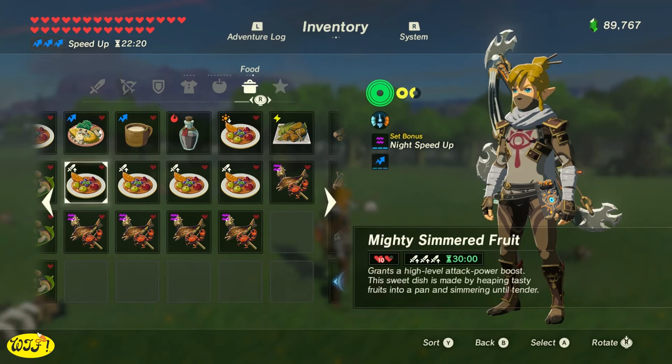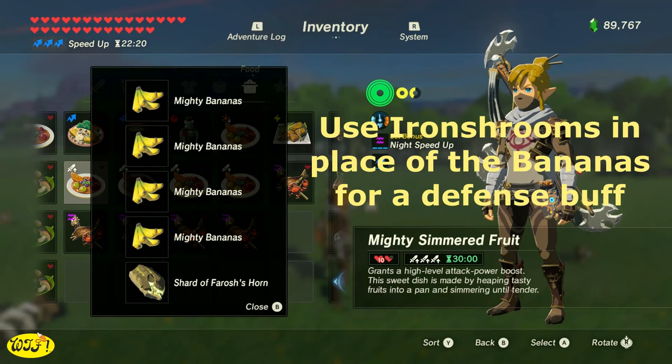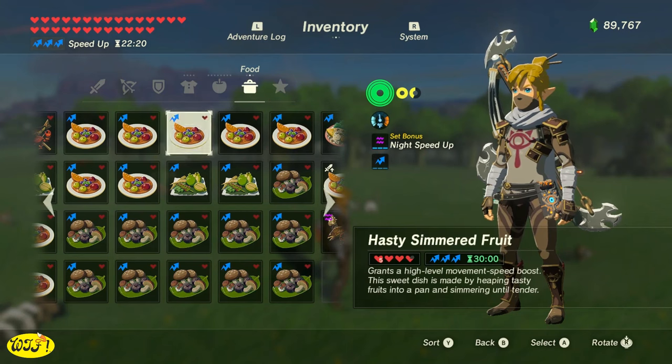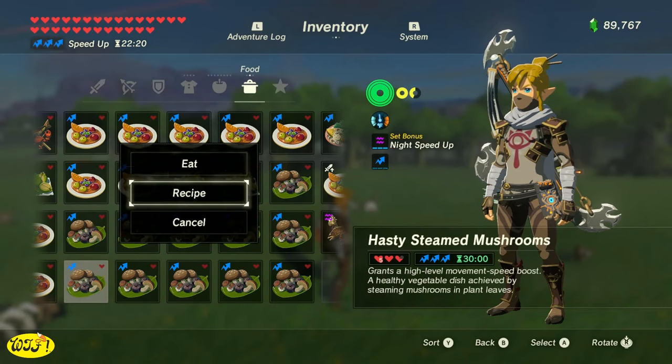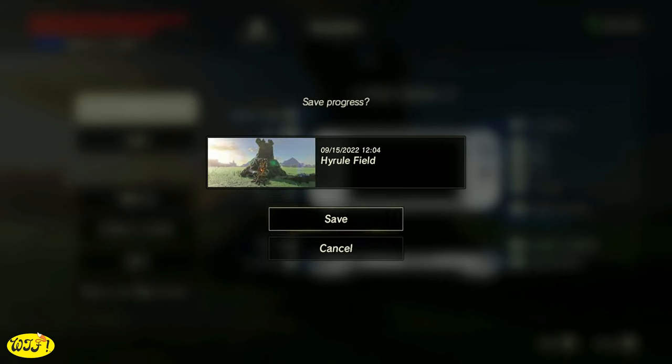A couple more things that might help: you can cook yourself a dish using four mighty bananas and a shard from a dragon's horn to make a 30-minute three-times attack power boost. If you don't know how to farm the dragons, I'll leave links in the description. You can also make a three-times movement speed boost using fleet lotus seeds and a horn from the dragons. You don't have to use the dragon shards — I just like the extra time, especially when running around killing guardians. These buffs really help because guardians respawn after a blood moon.